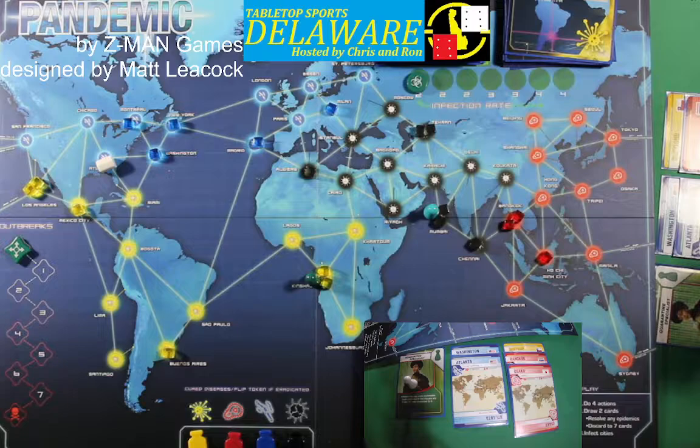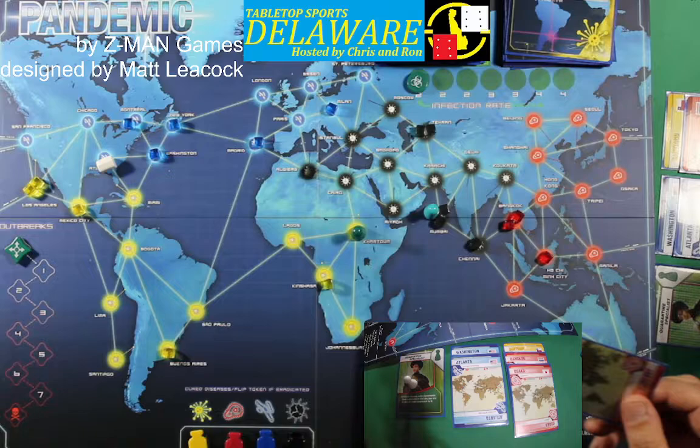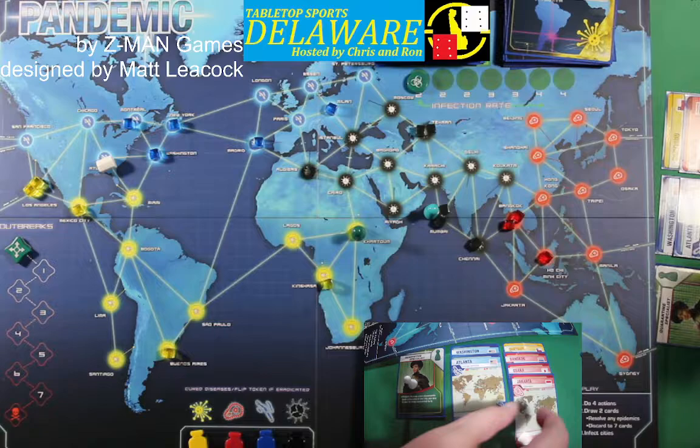I'd like to get over to Bangkok without burning Bangkok, but Osaka is a long ways away. I'm going to move to Kinshasa, then move to Khartoum — three, four. Let's draw two cities: Jakarta — now he's got three reds — and Tehran. So there may be a change of direction there.